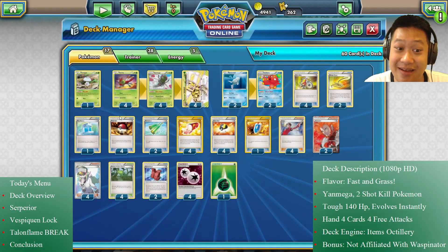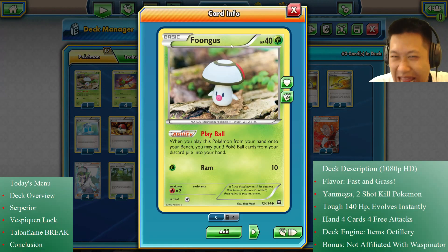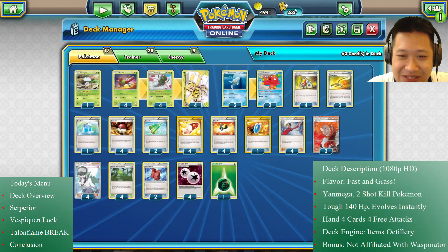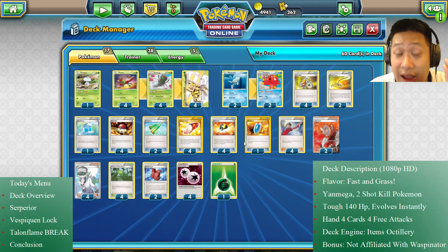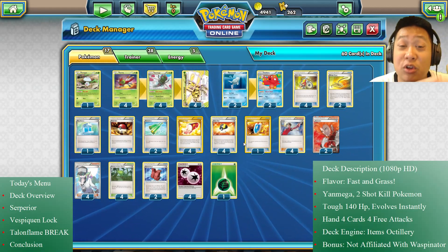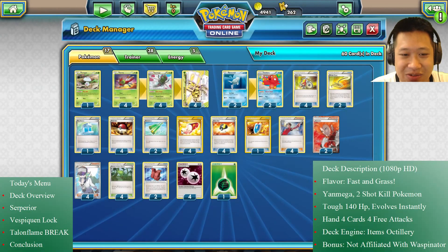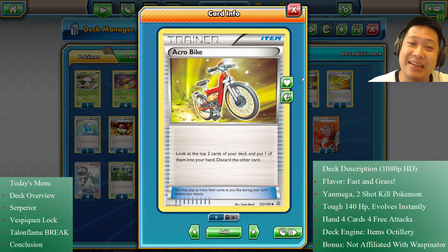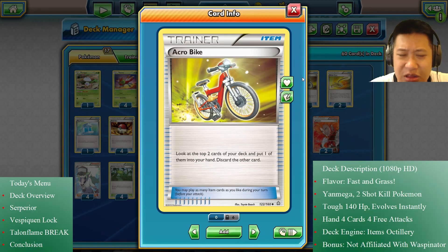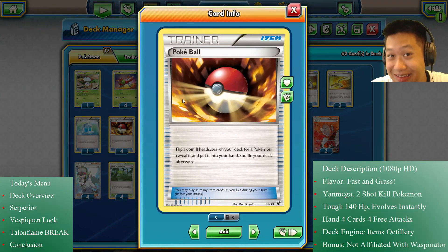Poké Balls are basically 50/50 Master Balls, and with Play Ball I can pull this off up to seven times throughout the match. We're running Trainer Mail — look at the next four cards and pick the most useful trainer — plus Acro Bike to look at the next two cards and pick one. Both are great deck thinners and synergize with Octillery.